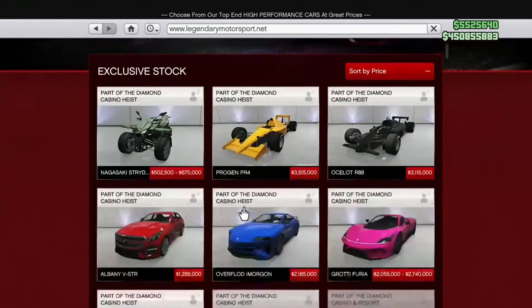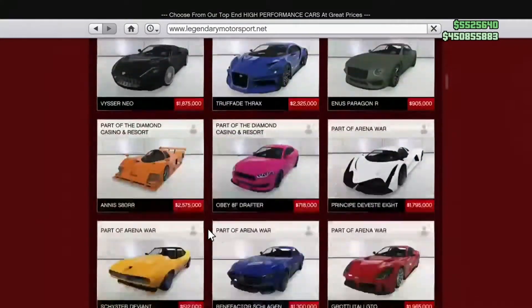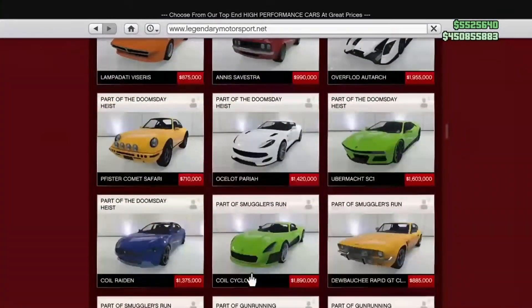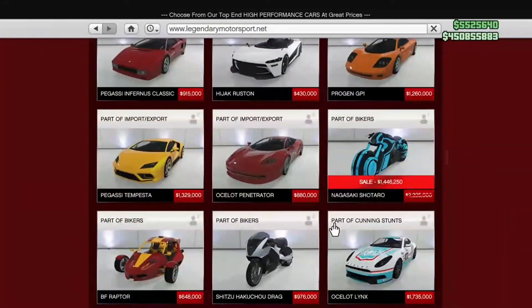Go ahead and get that if you got the money — I recommend it, it's a very nice looking car. Then we got the Rampant Rocket for 40% off, and then when you go down more on Motorsports you got the Vapid Click, also 40% off.